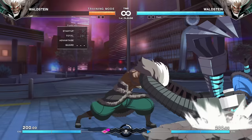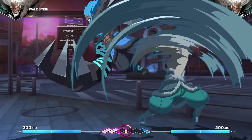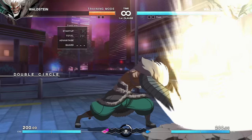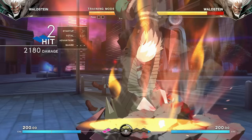He is our command grab character. If you like the 360 piledriver, he literally is the 360 piledriver character. He also has a unique 720 mechanic — you don't need it for the super or anything, but if you do a 720 instead of a 360, you do more damage. If you can pull that off, you're literally just better for it.